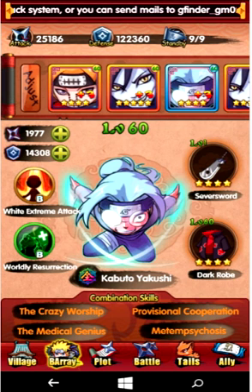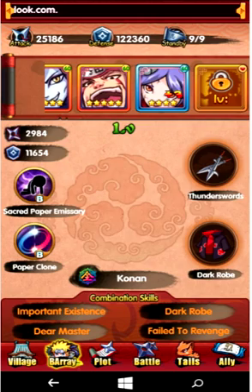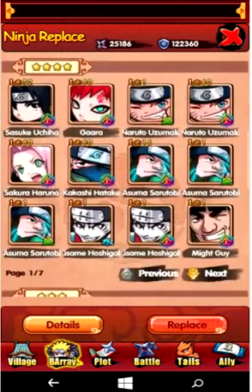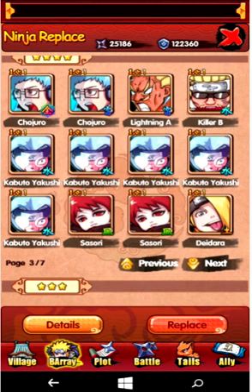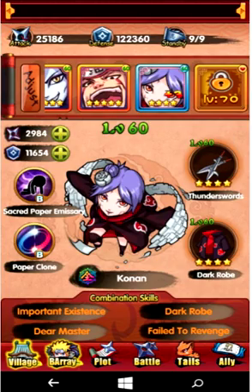Today I'm going to be making another Kabuto, so I'm going to be showing you how I do that. I plan to swap out Conan because I don't believe she activates anybody, and I'm going to be making Kabuto into a Kage ninja.